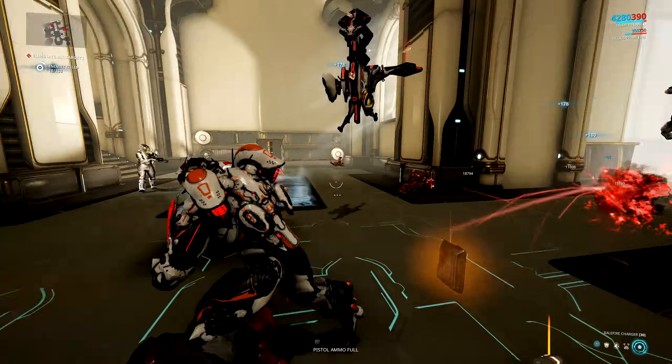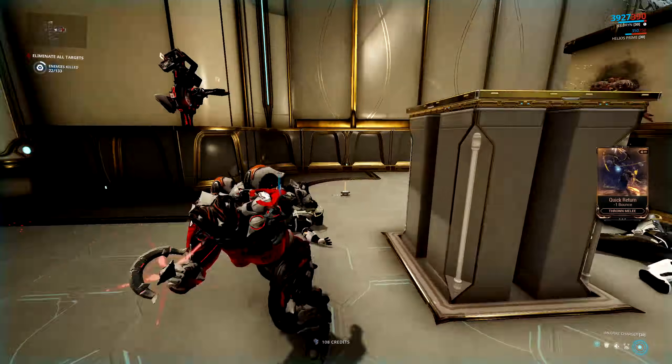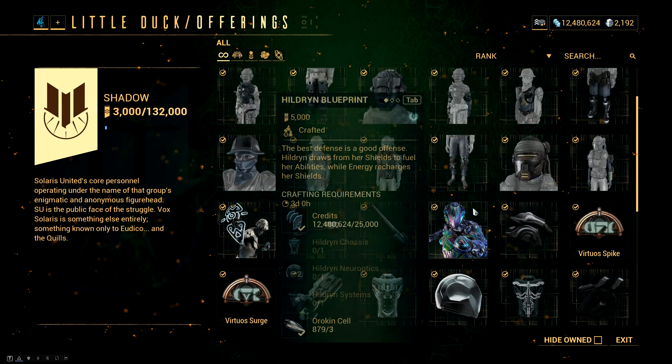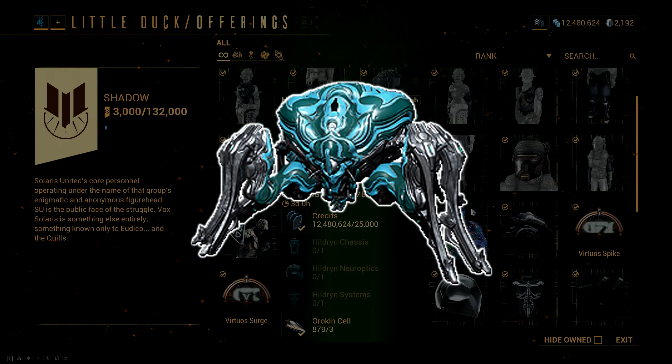Hey guys, welcome to my review of Mrs. Beefcake aka Hildryn, our shield-based tank frame. To get Hildryn you first have to get the blueprint from Little Duck in Fortuna, and then you have to farm all the other parts from the Exploiter Orb in Orb Vallis.